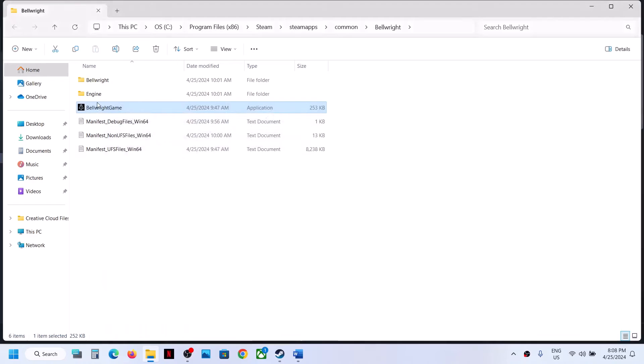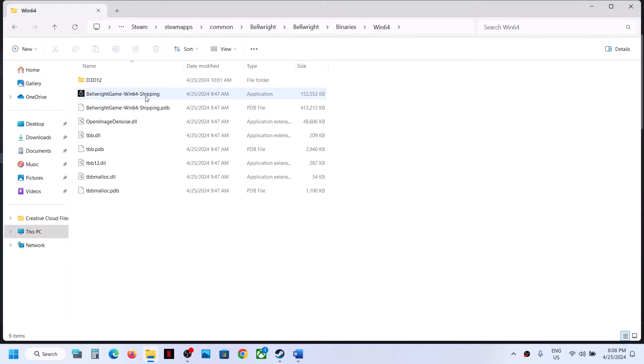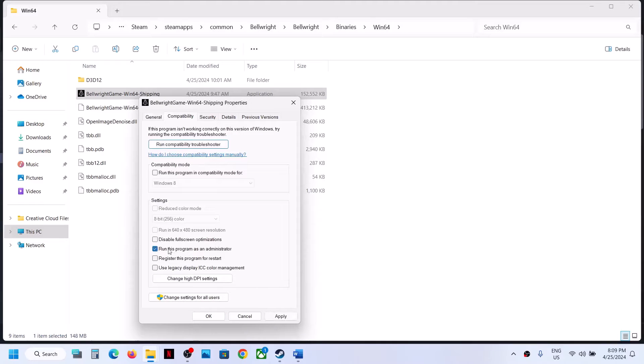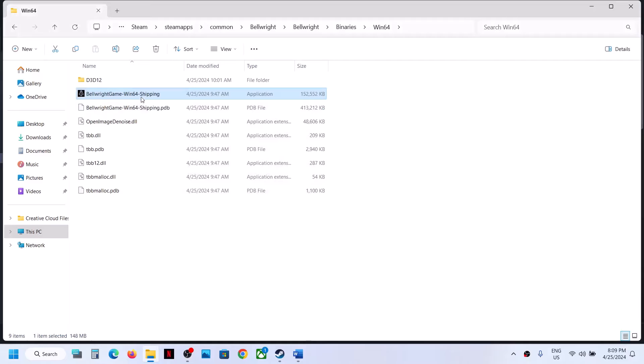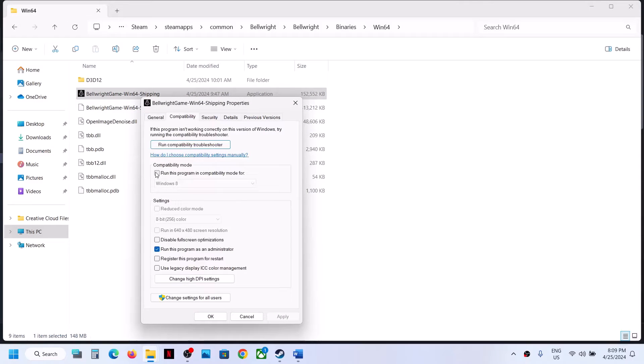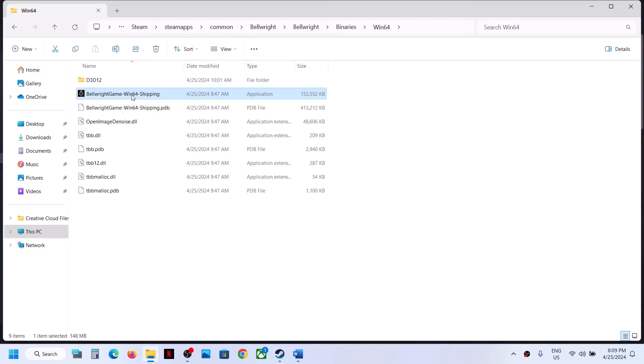If that does not work, open the Bellwright folder, Binaries, Win64. Do the same thing with that exe file: right-click, select Properties, run it as administrator, hit Apply, click OK, double-click to launch. If not working, try Windows 8, then Windows 7, then disable full screen optimization — hitting Apply and OK after each attempt and launching the game each time.